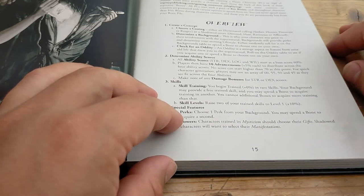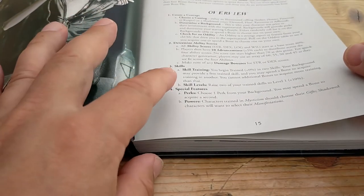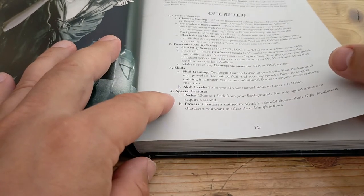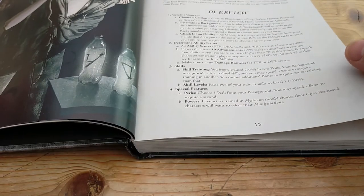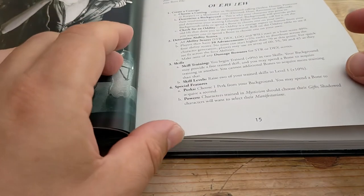You then get a damage bonus for your Strength or Dex, depending on whether you're doing a melee or ranged attack. You become trained, which gives you a +0% bonus, but you can improve that. At level one, for example, you get a +10% bonus. So my understanding of the rules is you get your ability score, add your skill bonus, and that's your target number that you're trying to roll under. You get perks and powers.